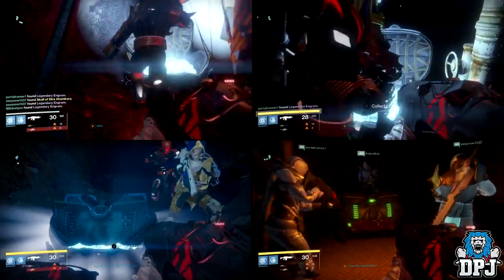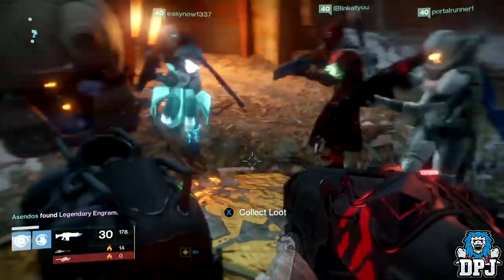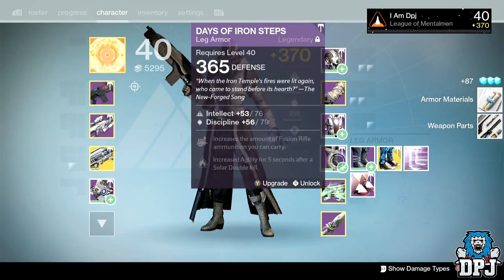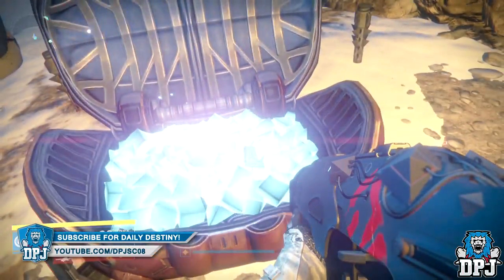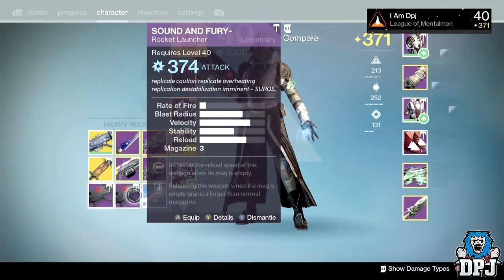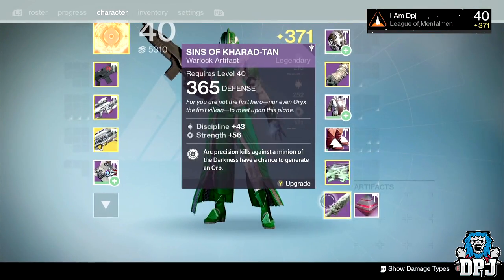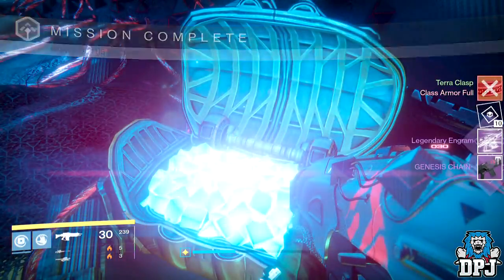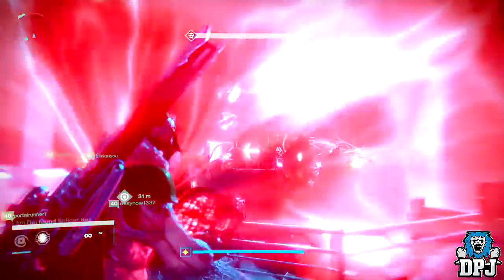Moving to my Warlock — the four secret chests gave only legendaries. First Vosik gave a legendary engram; second Vosik gave the Red Miasma Boots, the Warlock leg armor, at 373 defense — just what I needed. The Siege Machine dropped Sound and Fury at 374 attack, and the Siva Key chest gave the same launcher again at 374 — pretty disappointing. The first Aksis encounter gave the Siva Capsule, the Warlock artifact, at 373 defense. The final boss gave the Genesis Chain auto rifle at 376 attack, and the Siva Key chest gave the exact same rifle again.